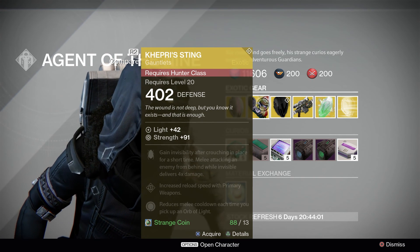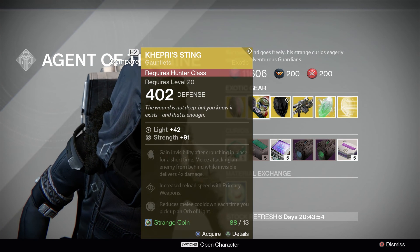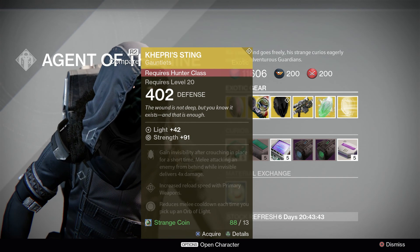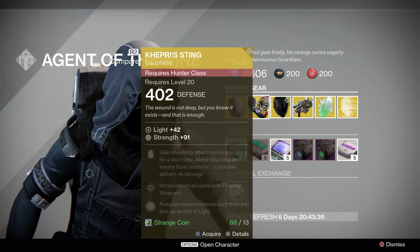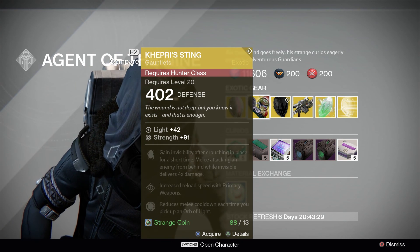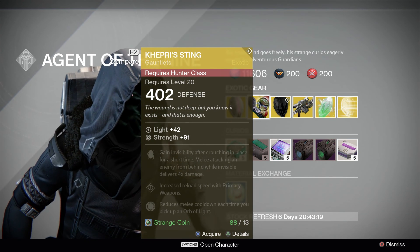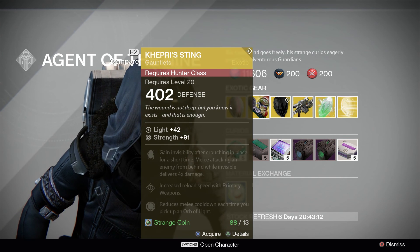If you don't have it, you can pick this up. The perks on this are: gain invisibility after crouching in place for a short time; melee attacking an enemy from behind while invisible deals four times the damage, which is pretty awesome; increased reload speed with primary weapons; and reduced melee cooldown each time you pick up an orb of light. If you don't have these, I suggest you get them — they're definitely a great piece of gear for your Hunter, especially for the Gunslinger class because of the invisibility perk.